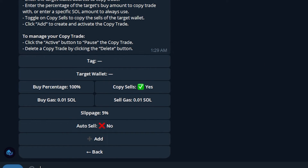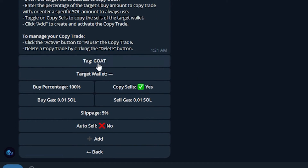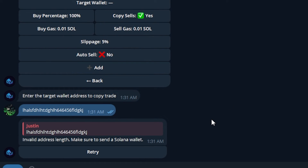Heading back to the main menu, click on Copy Trade. I just don't want to show off all the wallets I'm currently copy trading. You'll click Copy Trade, then click Plus New, and this menu will be brought up. The Tag is just the name you want to give the wallet — so if it's like 'The Goat', just put that in there. In the Wallet field, this is where you input the Solana wallet address of the person you're trying to copy trade.